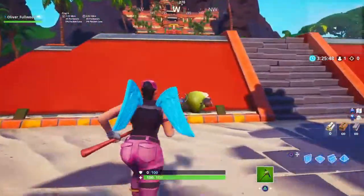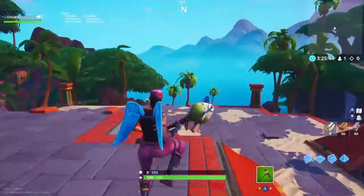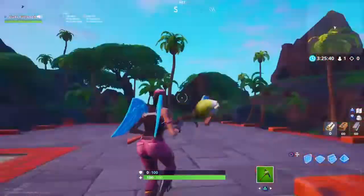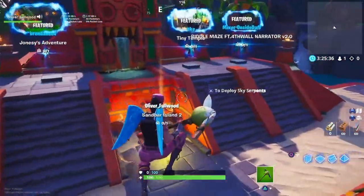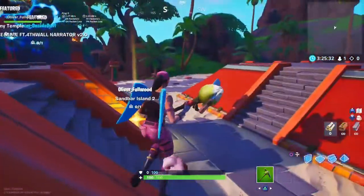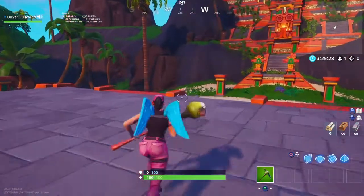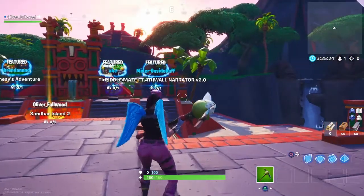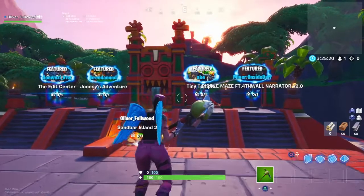What's up guys, oliver underscore forward here back for another video. Today I'm going to be showing you how to get to the normal island in creative mode. I did a video where I showed how to get to spawn island in playground mode — that's pretty much patched now so we can't do that anymore. For now I'm going to show you how to get to the normal island in creative mode.